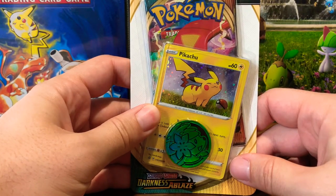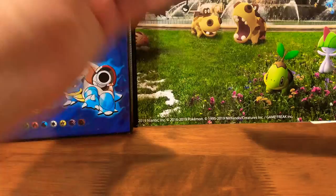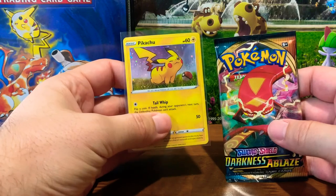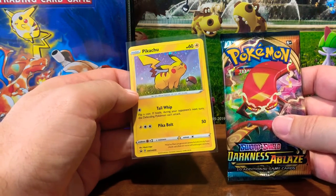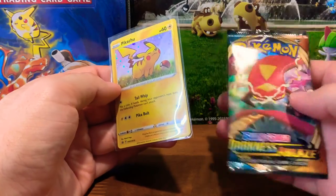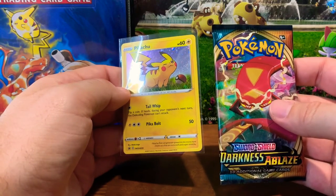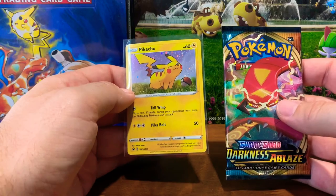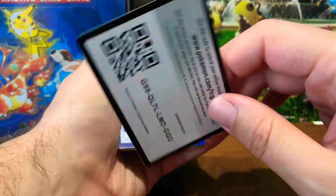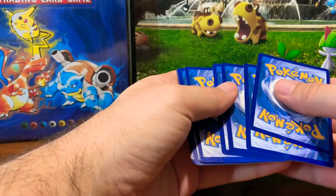This is the last pack of the video — let's hope that there's something good inside, and please don't be a Relicanth. I put the Pikachu pack in a nice little sleeve to protect it. The Tail Whip and Peek-a-Bolt — not a Peek-a-Boo, a Peek-a-Bolt. Second Darkness Ablaze pack for the video and it feels a little hefty in there. I think we're going to get something good — hopefully I didn't just jinx it, because I am really good at jinxing it.